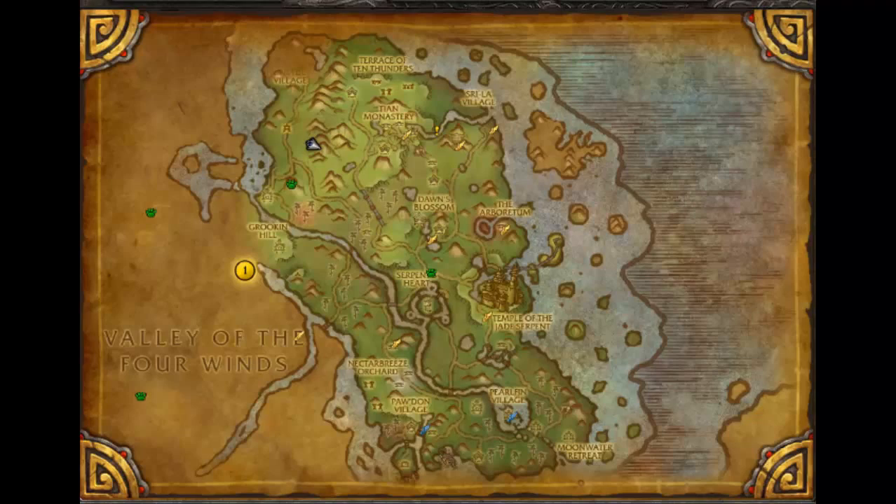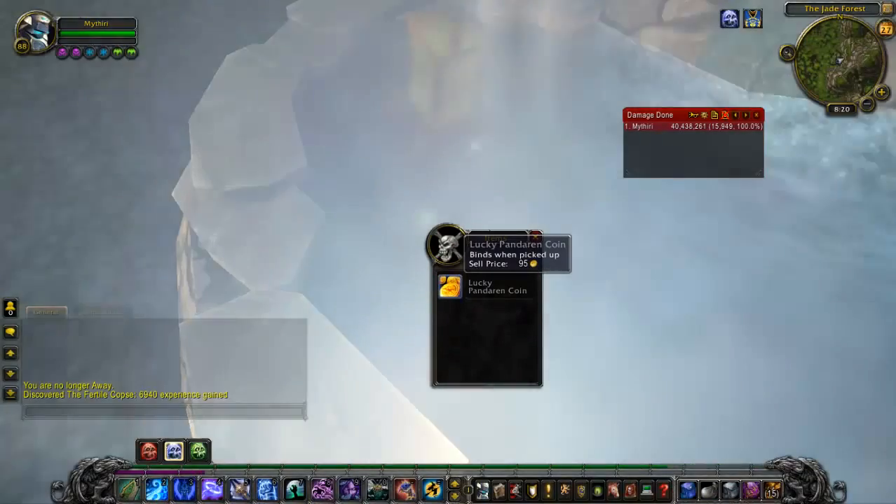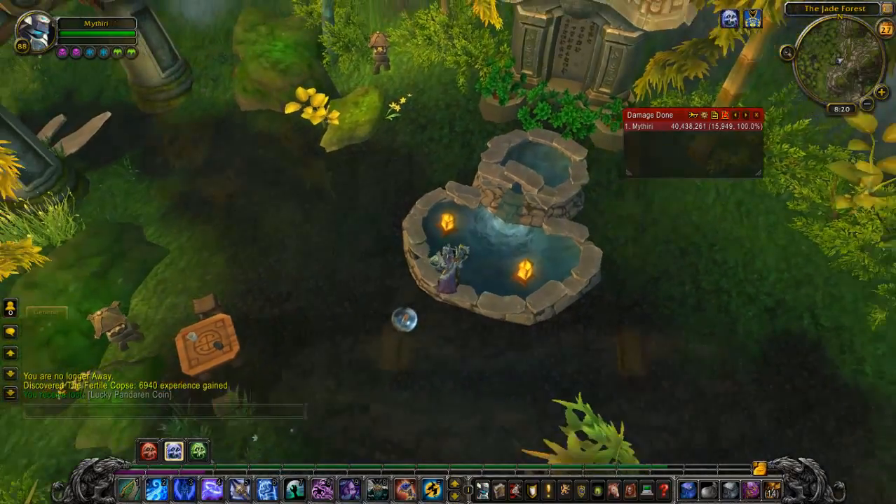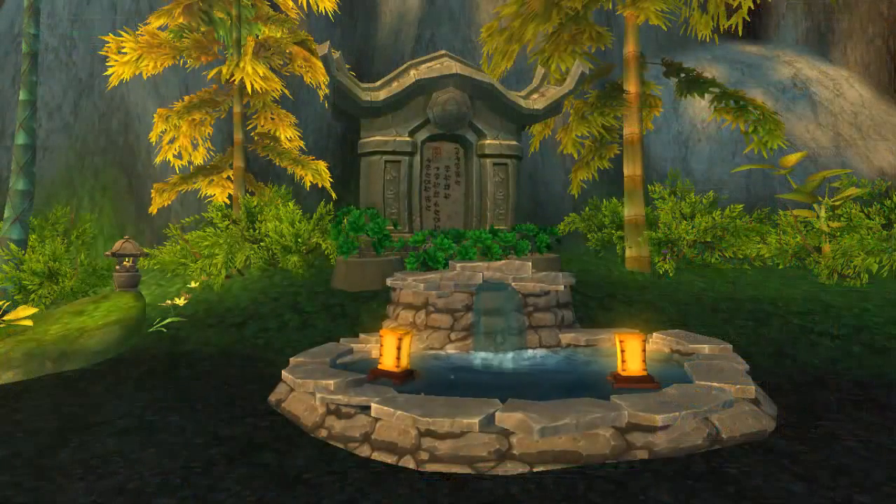The third location is the Lucky Pandarian Coin, which is worth 95 gold. This is directly east of the teapot and is in a pond. All of these treasures obviously add up to 300 gold, and it doesn't take long to get them.